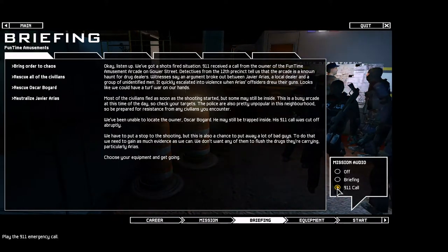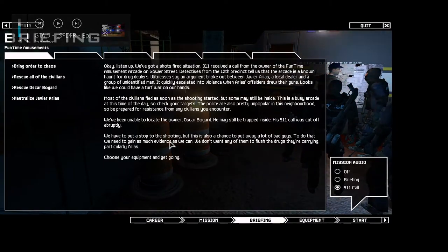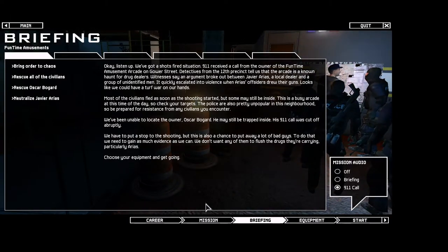911 Emergency 107, hello? A bunch of smack heads are shooting up my place, you gotta help me! Alright sir, what's your address? 1401 Gower, the arcade. I'm dispatching officers to you right away. Can you tell me how many gunmen there are? There must be a dozen of them, hurry! Units are on their way, sir.